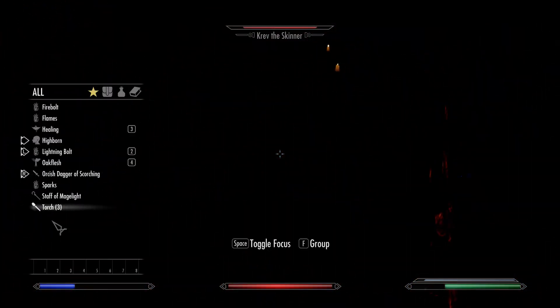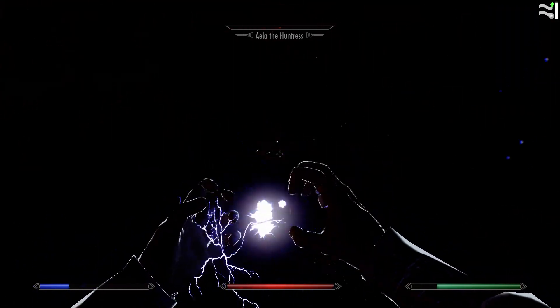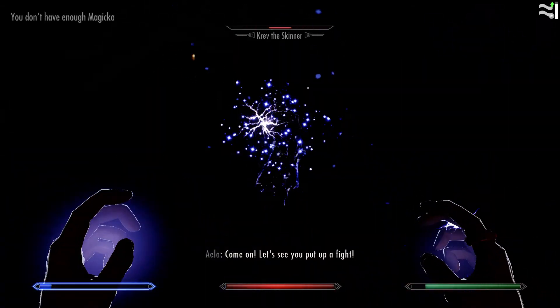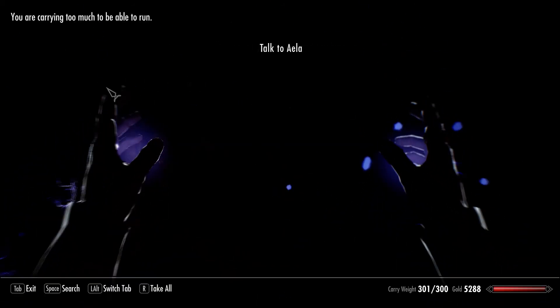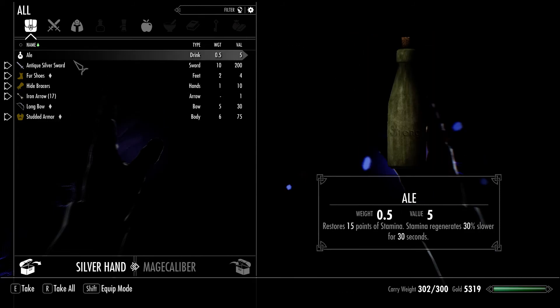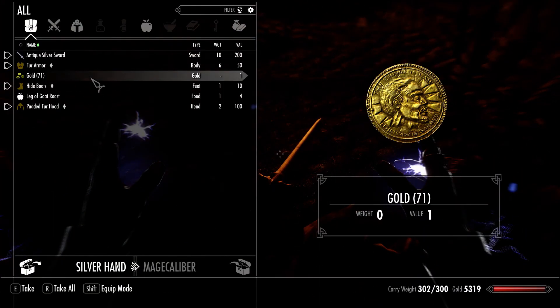Let's see if you can outsmart me. I have Highborn activated. Where are you guys? Where is the Skinner? Bye bye buddy! Whoa, look at this - steel war axe of sapping Magicka damage. Silver Hand - a silver egg-nod and an antique silver sword.